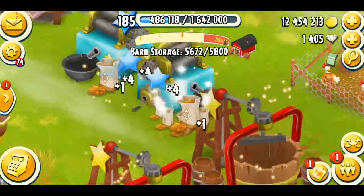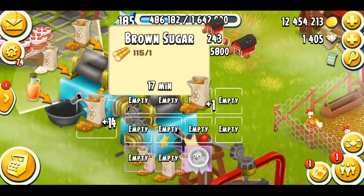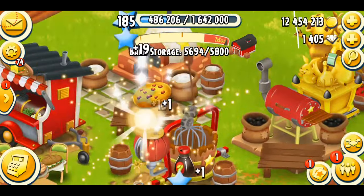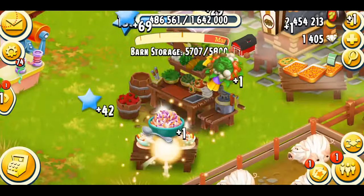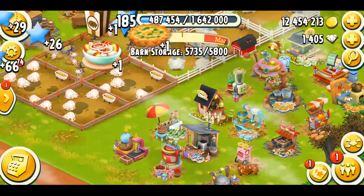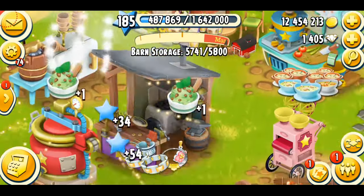One thing I would like to say is that I've been making a lot of sugar. If you look at my sugar mill you can see I have so many sugars and I don't even know what I'm going to do with them. We're just going to collect all the products I've been making. Making products is one of my favorite things in the game — I love to make them and collect them because when you collect products you get a lot of XP, and if you sell them you can make a lot of coins.